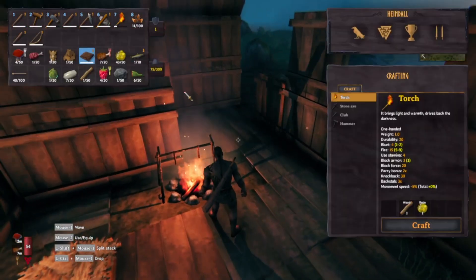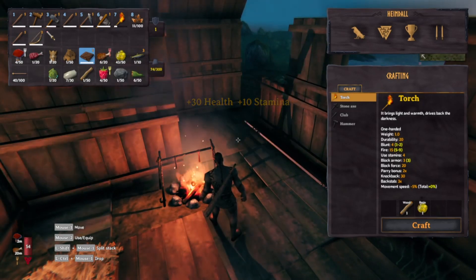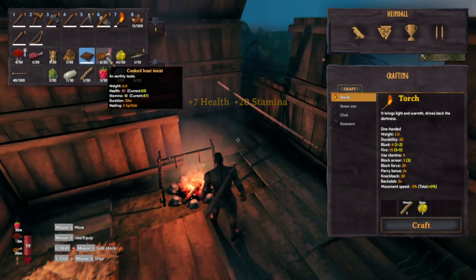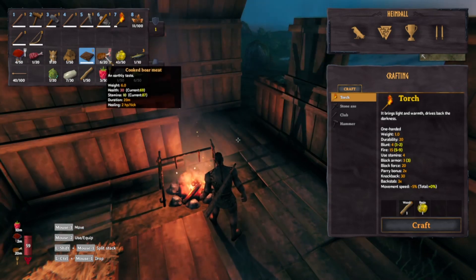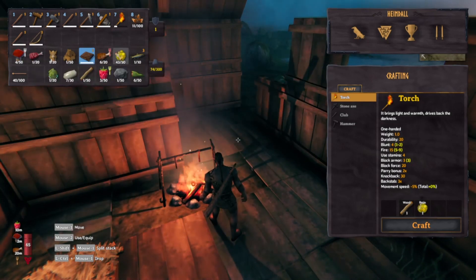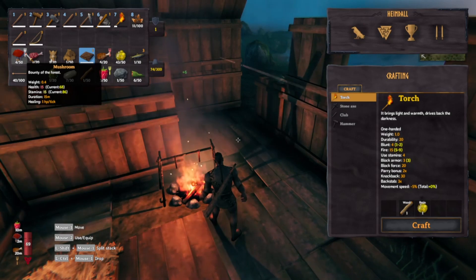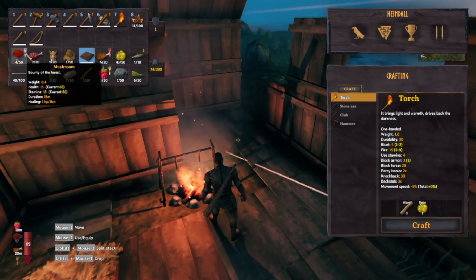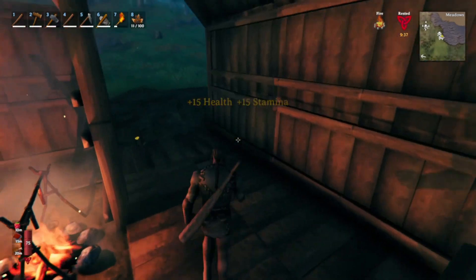Let's eat some of this and we shall carry on. The food gives you max health and stamina - we've got different colors. A reddish color I think is health, one is stamina, and the other I can't remember - I have been playing nearly most of the week. Okay, it'll come back to me.